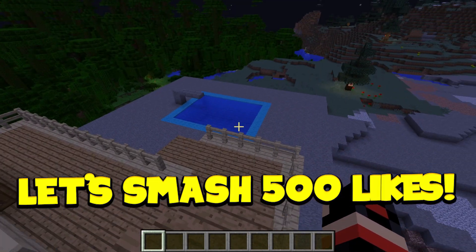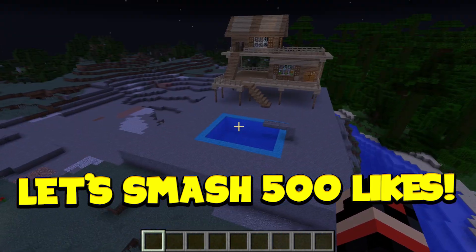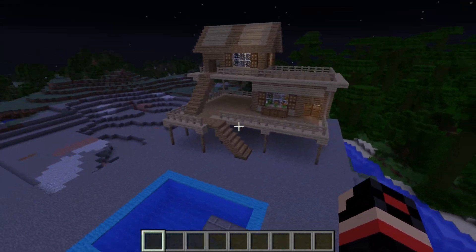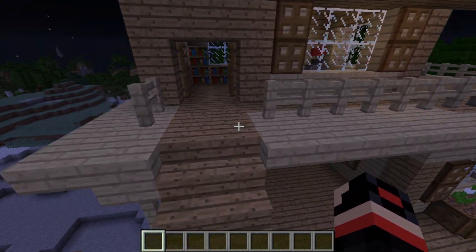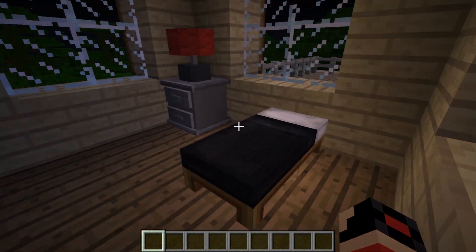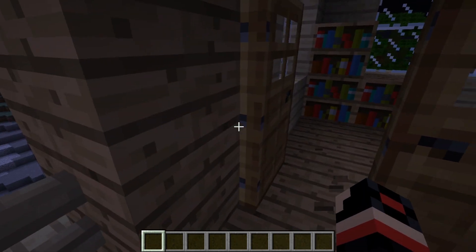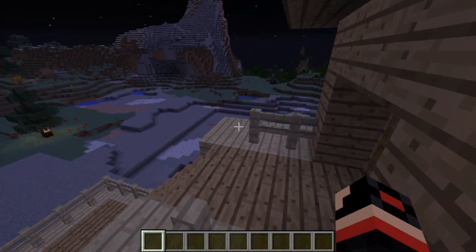So short story guys, this is my house that I built completely from A to Z. We've got a pool down here and we've got the main house. My room is upstairs because I like the view from up here, and we also have a room down there. It's a pretty simple room and I built it in creative.